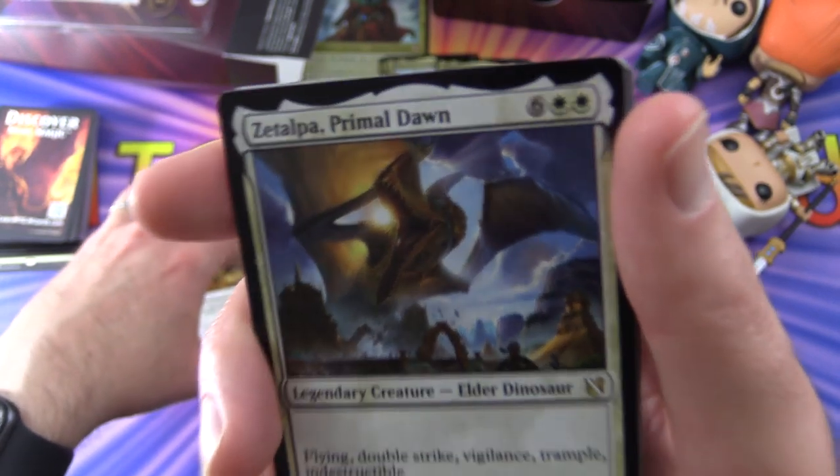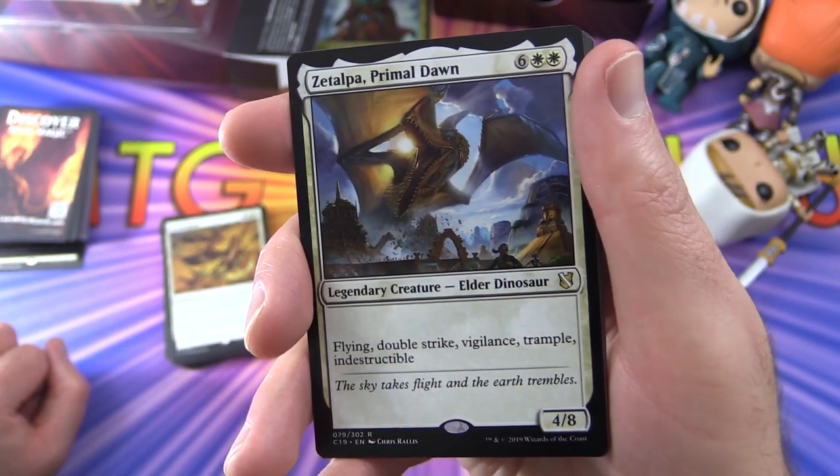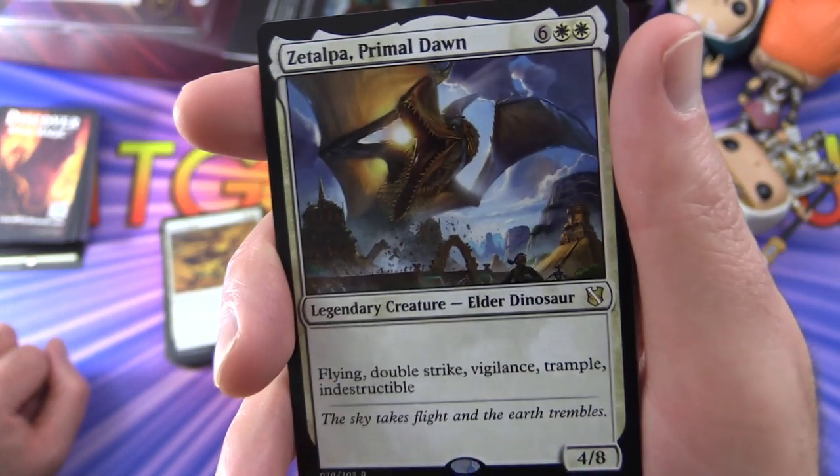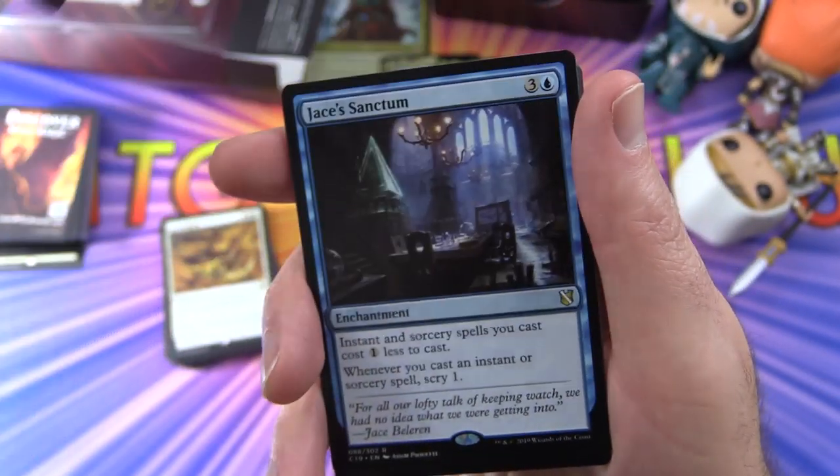Storm Herd: create X 1/1 white Pegasus creature tokens with flying where X is your life total — that could get out of control quickly! And here's one for the dino fans — Zetalpa Primal Dawn, Legendary Creature Elder Dinosaur, 4/8 for eight mana with flying, double strike, vigilance, trample, and indestructible. What else do you need?